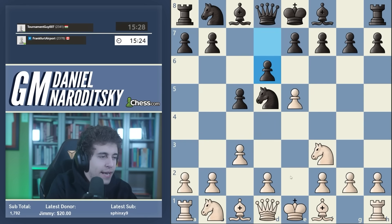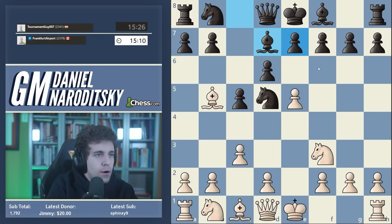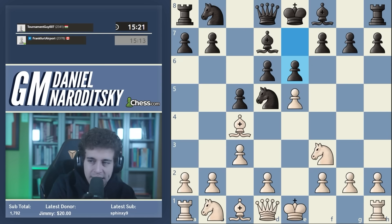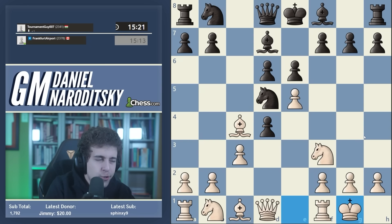You can also tell yourself: because of this bishop takes f7 check trick, I have to provoke bishop d7, which is why I should give this check first. This takes some extra work but it can really help you not forget these lines over the board. Okay, bishop d7, bishop c4 - knight b6 is a mistake. The best move in this position is e6. E6 is the way for black to equalize, but this still leads to a very exciting position where white can put a lot of practical pressure on black.